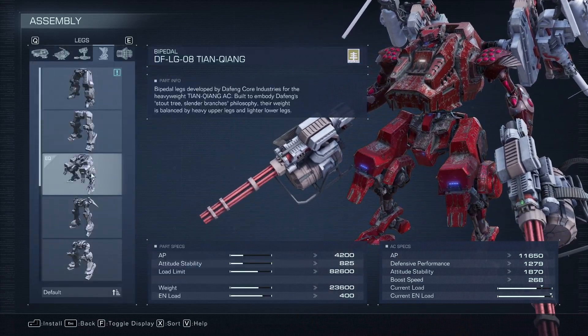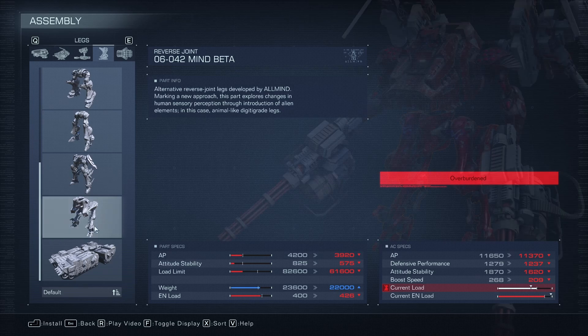We're going to mainly focus the build on these legs. They give you a lot of weight, but let you maintain legs, which lets you have a lot more mobility as far as directional mobility compared to tank legs or something.